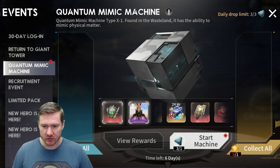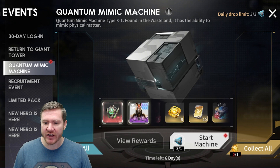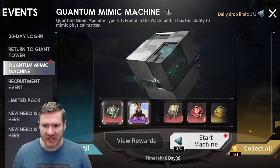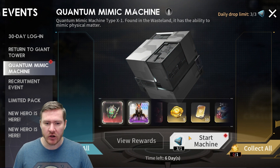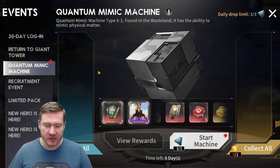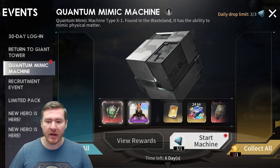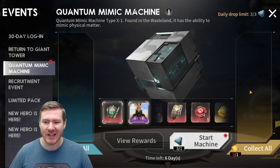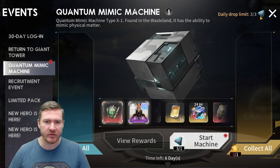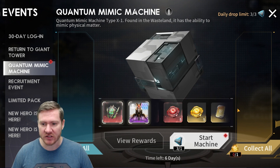When you collect from over here, what you get on the right side stays until the end of the event. When you use this glowing particle, I kind of think if you buy the pack and use it, it should just unlock this side for the whole event, but I don't believe that's the case. I believe it is a one-time consumption. So what you want to do is let the right side build up until the last day of the event, until you've used every one of these that you can obtain for this event.